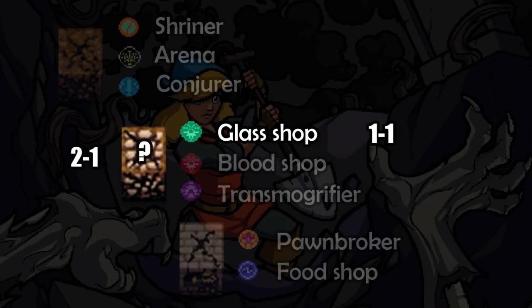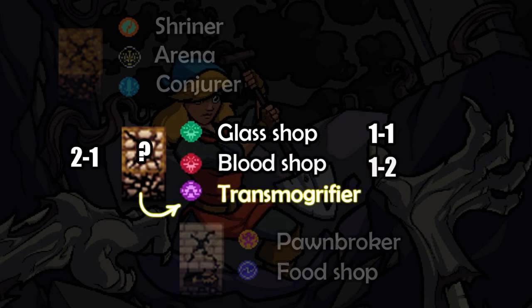So for example, if you found a Glass Shop on 1-1, which is behind a Stone Wall, and then find a cracked Stone Wall in say 2-1, you can know for sure that one is the Transmogrifier, as the Blood Shop must have appeared on 1-2.